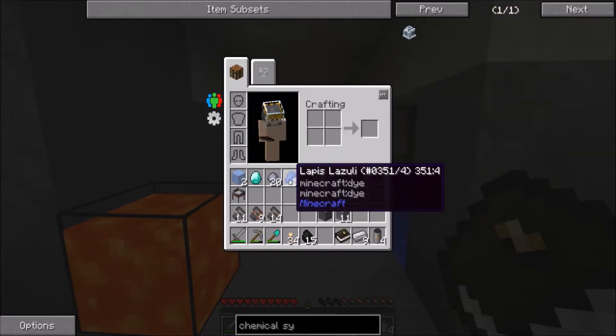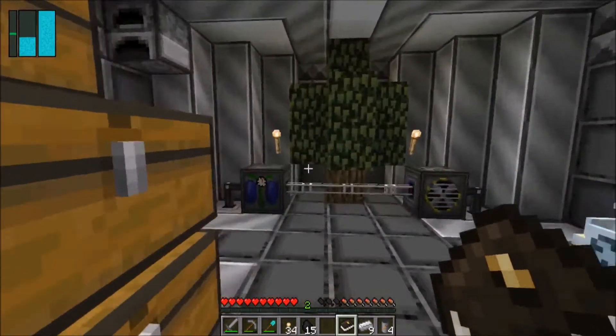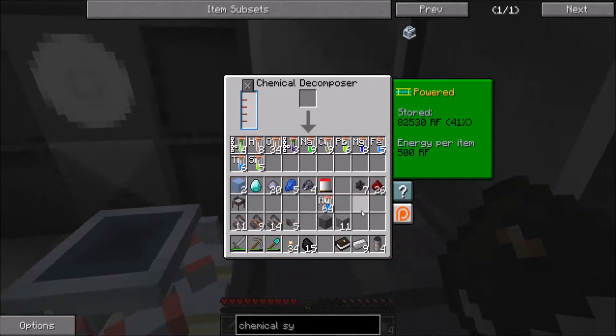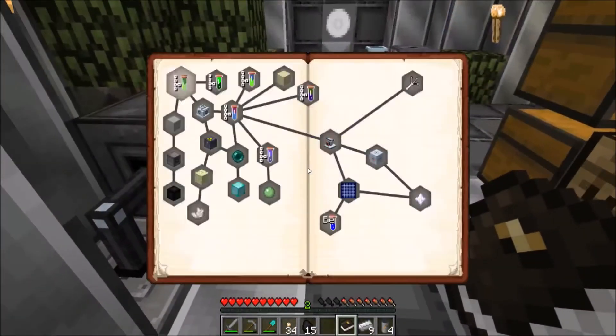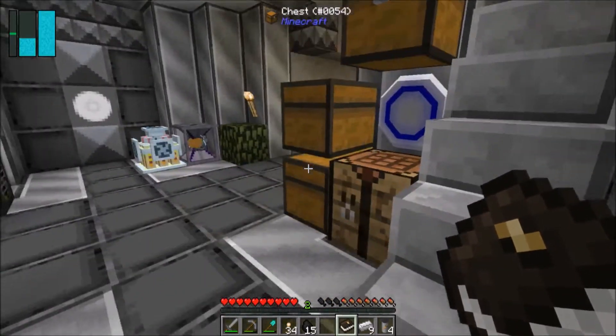I do believe you can put in the asteroids that you get from sieving moon rock into that and get iron. I have three of them — let's see what these do. Where did it go? Did they just go in? Oh no — apparently you can't do that. Okay, good to know.